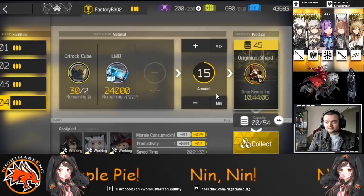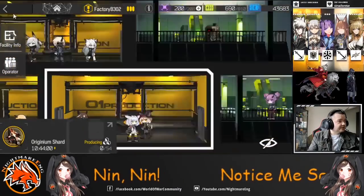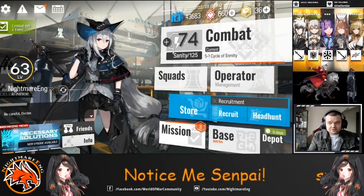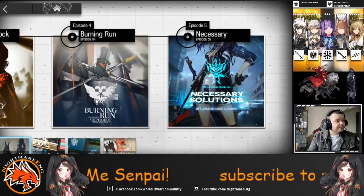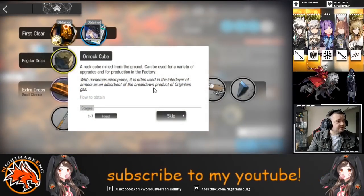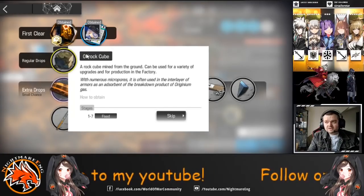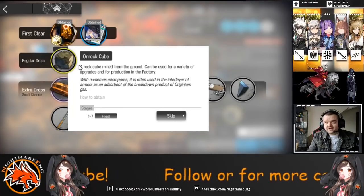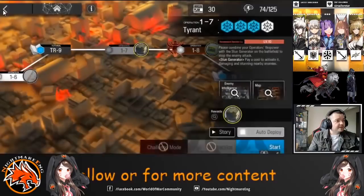I'll be showing you some numbers and figures on what you can actually make. The level you're going to want to farm is Chapter 1, 1-7. This is the item you want to get: the Ori Rock Cube. You need two of these cubes to make an original shard, so you need four of these items in order to earn 20 Orundum.